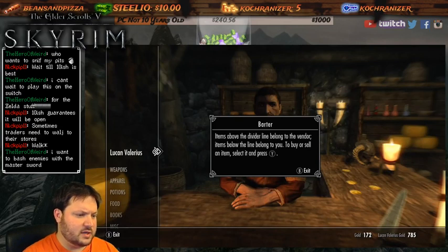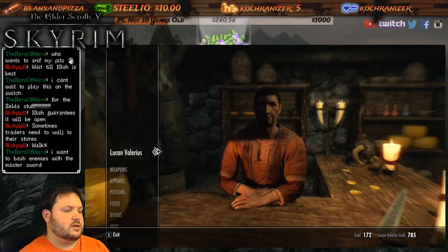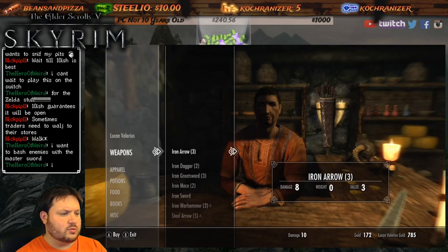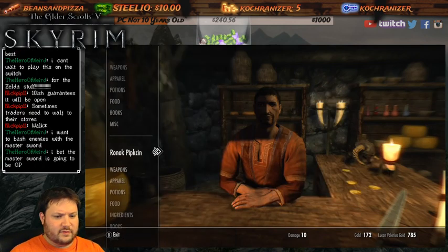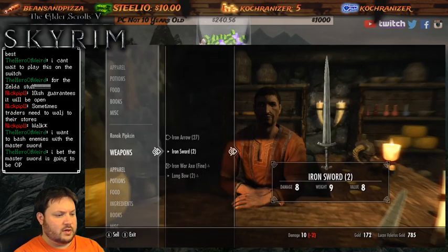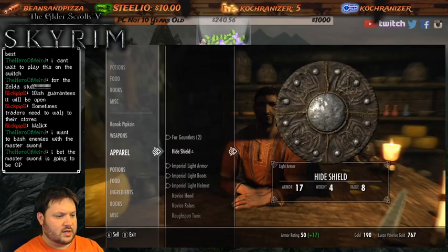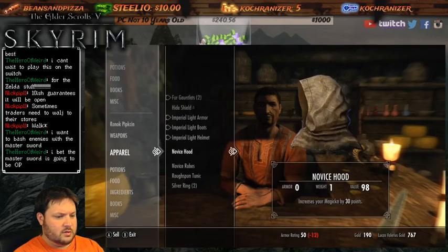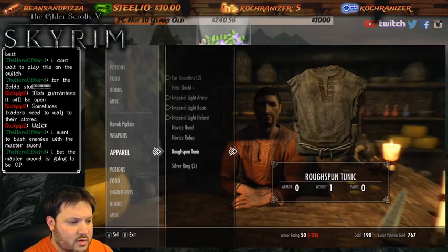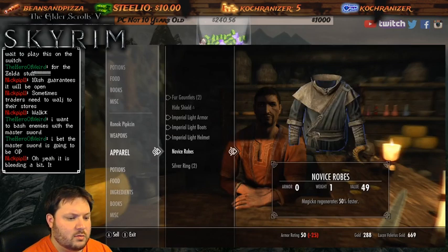Items above the divider line belong to the vendor, items below belong to you - you want to sell. What do I have? I have 172 gold. Let's look for stuff to sell. I can go ahead and sell one of those, sell that. These magic robes and stuff - I'm not going to use because I'm not going to be big into magic, so we're going to sell those.